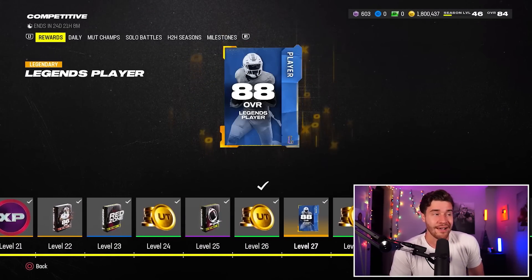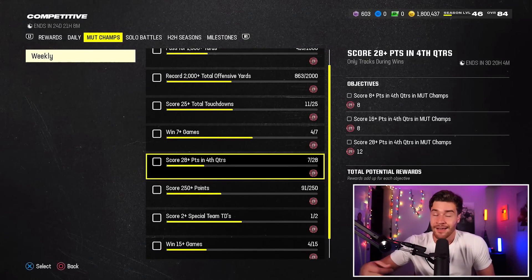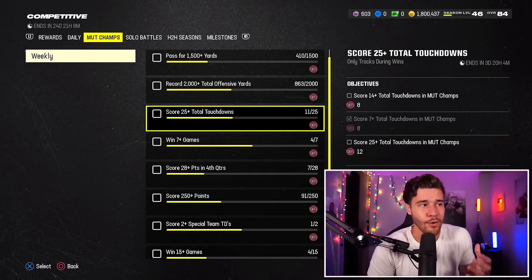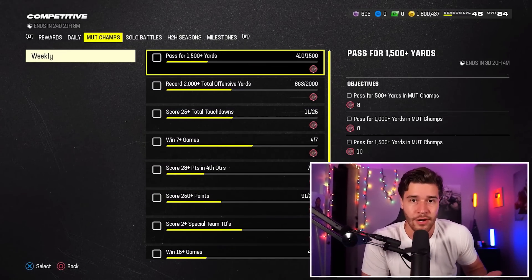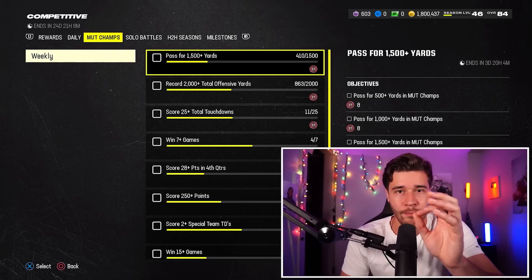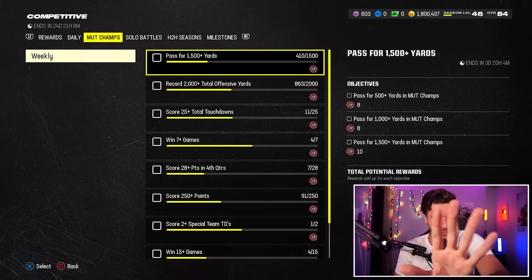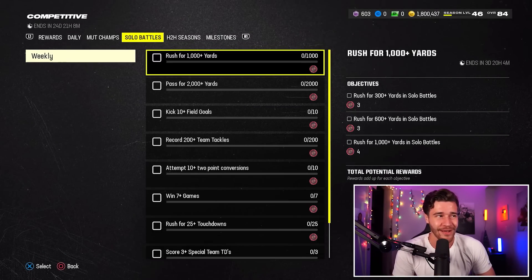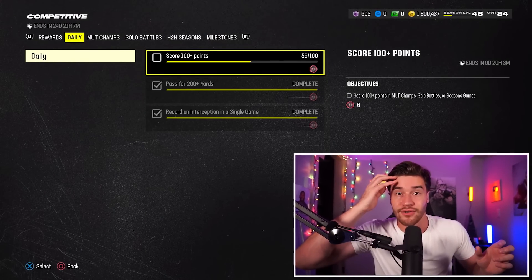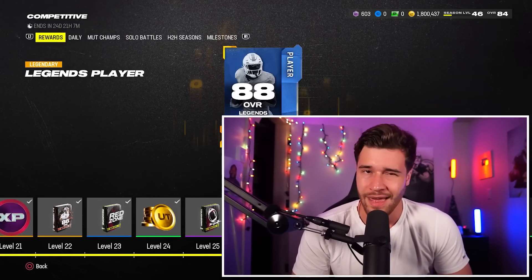If you're wondering how to get to Level 27 quickly, all you're going to want to do is play MUT Champions. Playing MUT Champions gives you some really easy matchups and gives you the most amount of XP. These MUT Champions-based competitive missions give you way more competitive points than any other mode — Solo Battles and Head to Head Seasons give you less per game. So if you want to get to Level 27 in the most efficient way possible, play MUT Champions.